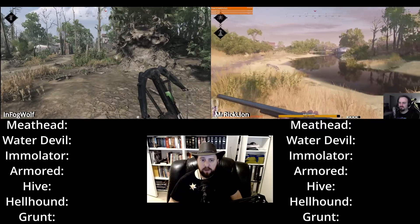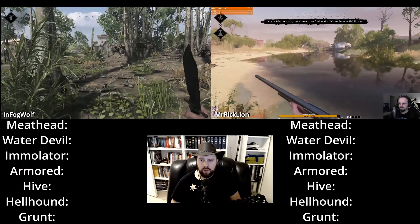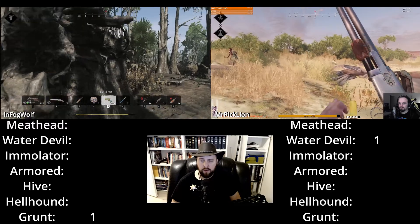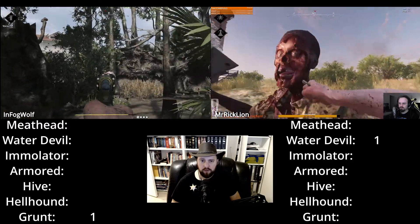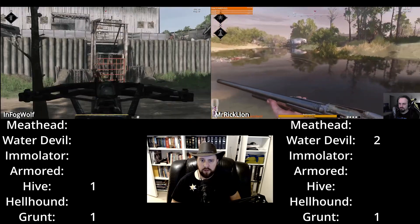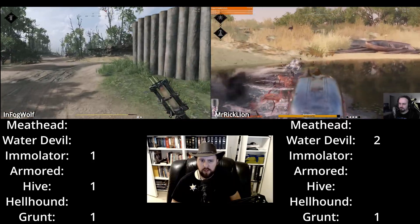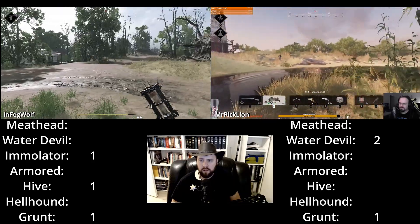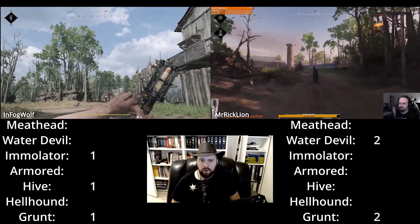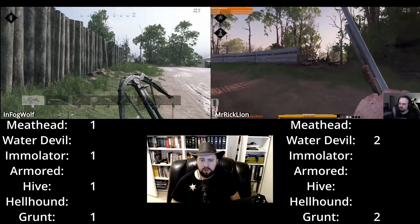We have Mr. Rickline and InfogWolf — 3rd and 4th place right here. Quickly you can see Mr. Rickline being lucky, spawning next to water devils. When it comes to water, that's a big deal — no planning required. InfogWolf is running into what feels like one of the best compounds, getting both emulator and hive early. Mr. Rickline is just finishing that spawn and moving onwards. Most of the time we saw that Wolf's Head Arsenal often brought a lot of the mobs you needed — they have armored inside, often emulators and meatheads outside, and hives everywhere.